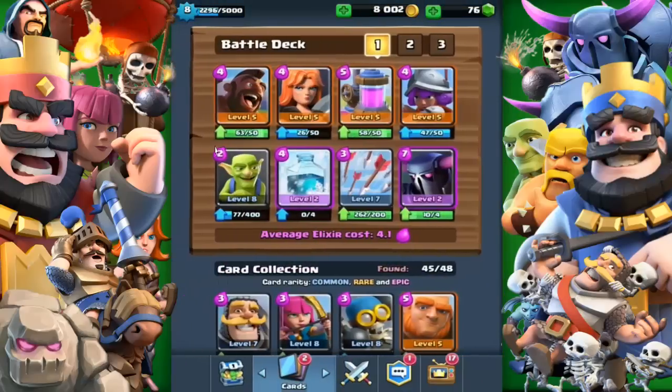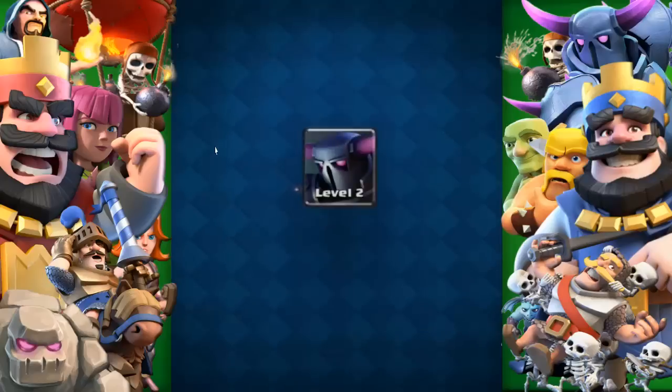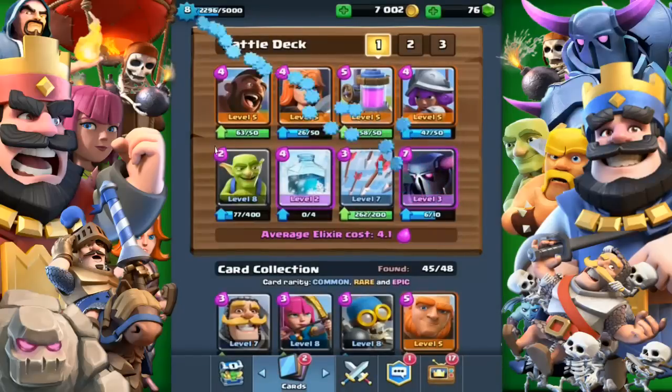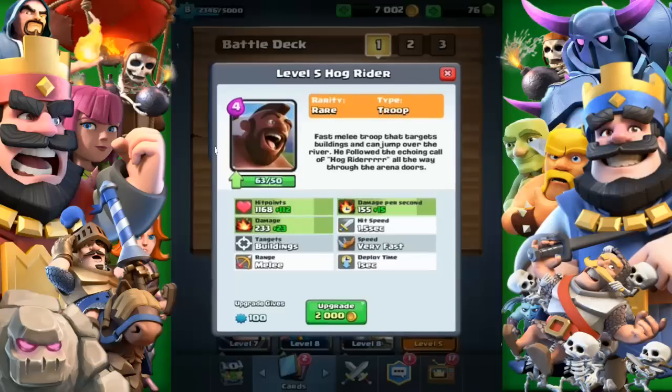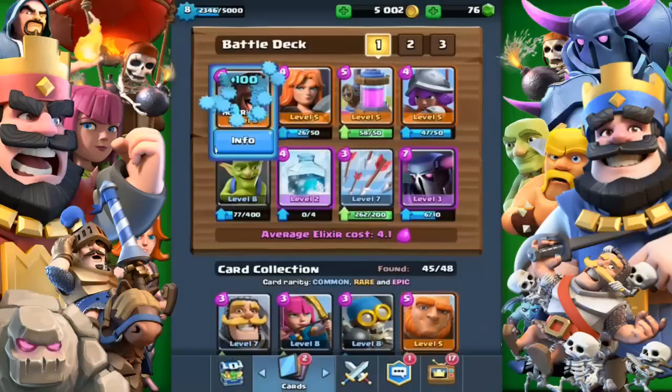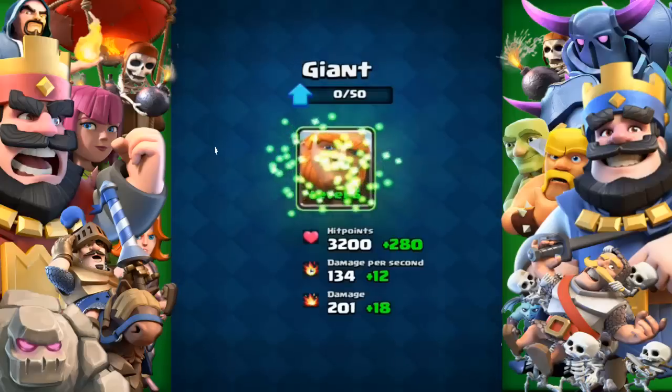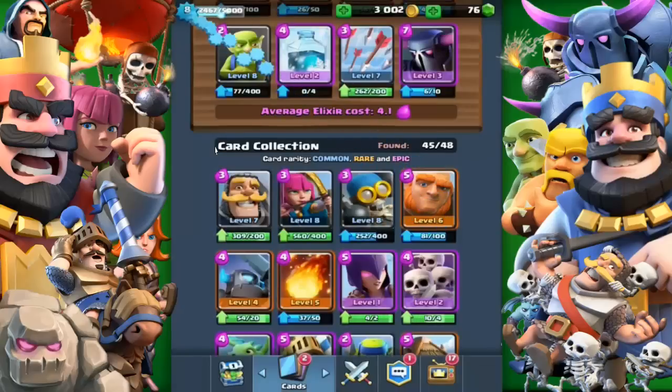And same with the Pekka — the Pekka's so good. So we're going to start upgrading some of these cards. Definitely look at where we can upgrade that Pekka — we're definitely upgrading that to level 3, which is going to be super good. And we're definitely upgrading them Hogs. The Hogs when they are level 6 are so good. So we're just going to upgrade the Giant as well — another card that I really use a lot.